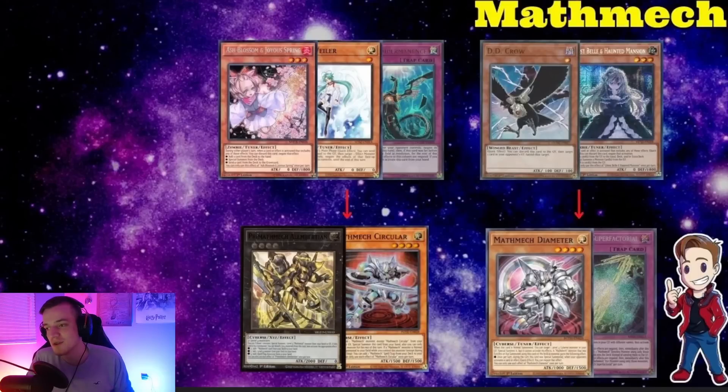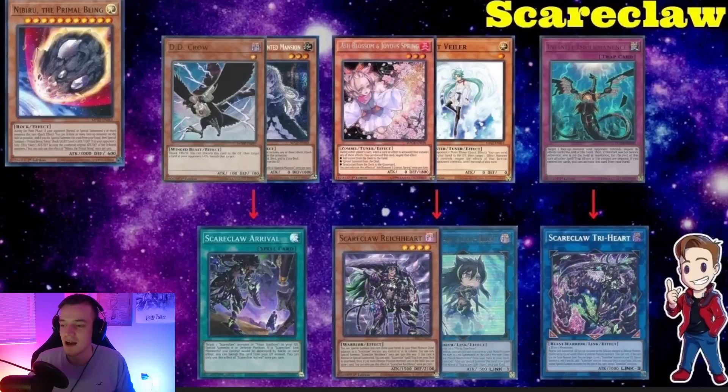Mathmech is a deck we've seen fall out of the format, especially now that Bystial cards are here. Using Crow, Bystials, or Bell — if your opponent flips Super Factorial, you can Crow or Bystial away the Diameter, so all they can do is summon the Circular version, which never really mattered if you were winning that turn anyway. Mathmech has a very hard time competing now with Bystials in the format. Also use Ash, Nibiru, or Imperm on the Circular search or the Circular version whichever comes first, to deny access to Super Factorial. Going into Laplacian it rips a card from your hand, monster zone, and spell/trap zone — plus it's an omni-negate. Bystials versus this deck are pretty crazy.